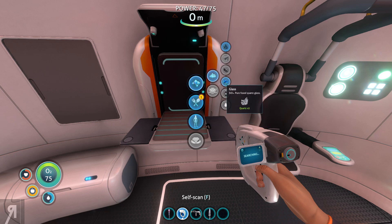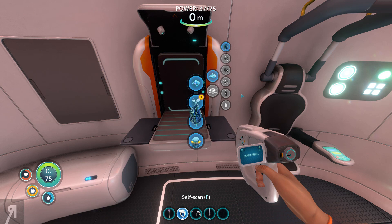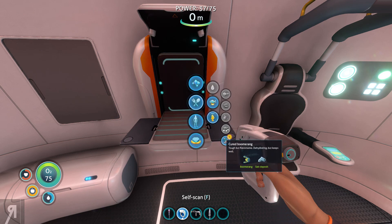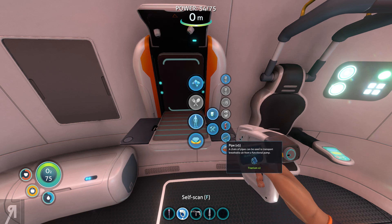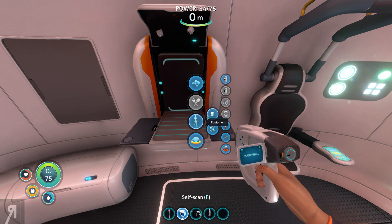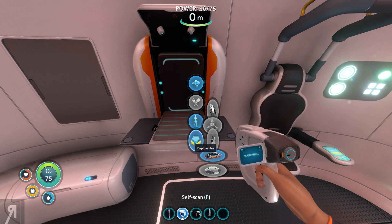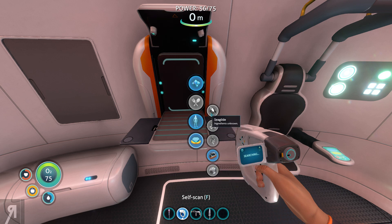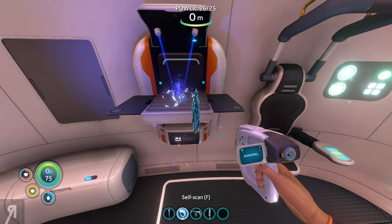Doesn't seem like it's going to do much, oh well. Let's just get some more glass. Towards the end of the previous episode apparently I said there weren't many aggressive entities around, but just as I said that one of the more aggressive alien life forms swam by me. I'm hopeful we won't encounter that thing again. There's a grav trap, a sea glide, and a mobile vehicle bay — we need to get all of these scanned as soon as possible.